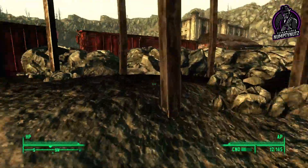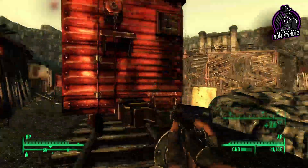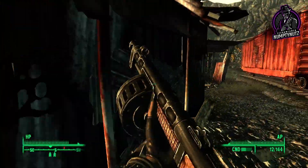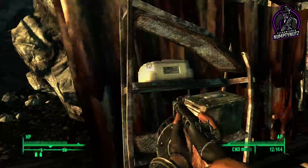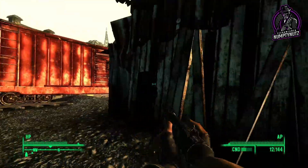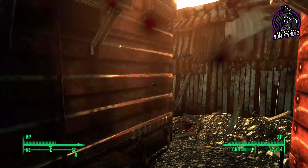Bang. There's the Behemoth just running around. I'm getting shot again. Ammo here though, and mines. First aid box, first aid box. What if I just put a bunch of mines down and get the Behemoth to run into them? How do I get up here, on this train? What the hell is shooting? Oh shit!